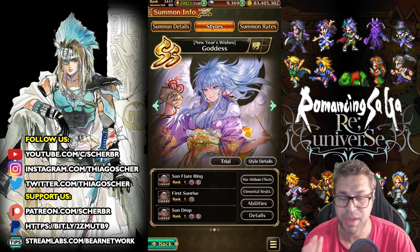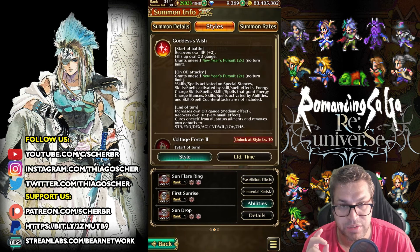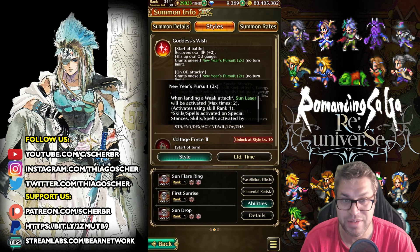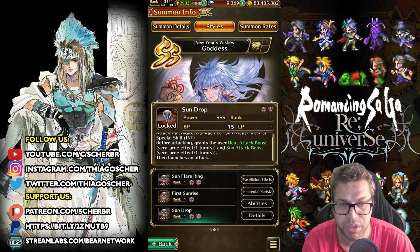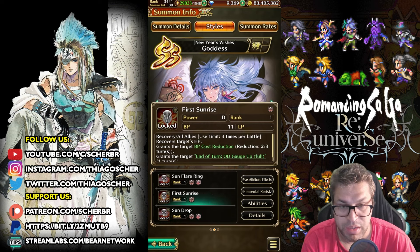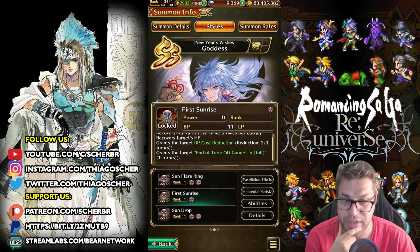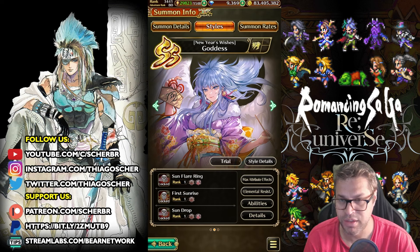We also have Goddess, the best sun damage dealer in the game right now, especially if you have her summer style. She has New Year Pursuit that can stack two times, allowing her to attack eight times as a chase on overdrive. There is Sun Drop, an attack that increases heat and sun damage, and she can recover HP for everyone, decrease TBP cost, and fully charge in overdrive three times. It's a full damage dealer with access to very good healing, and she gets even better if you have the summer or counter style for remembrance.